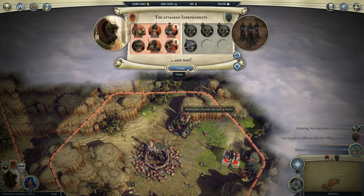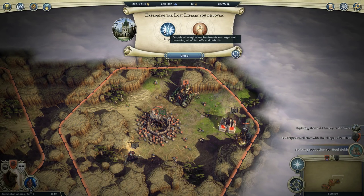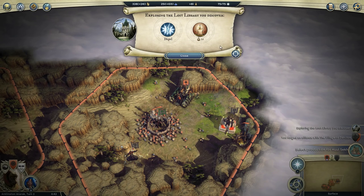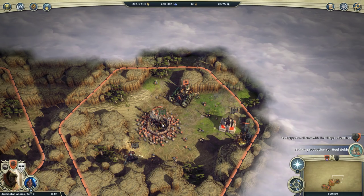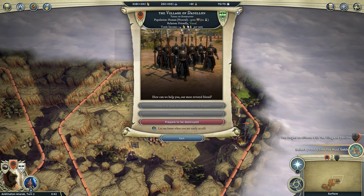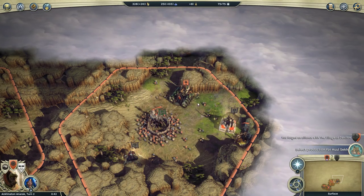The advantage of taking a lost library is it gives us a spell from our spellbooks — we've gotten a spell we could have researched plus 21 research points, which is quite nice. And going back to our village, we can see it's now giving us a little bit of knowledge from the lost library.